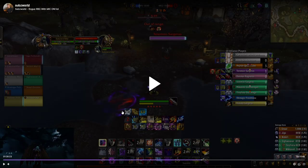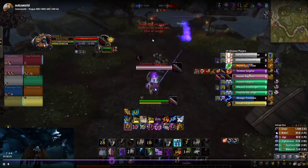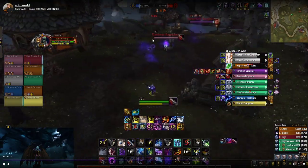He drops the fear bomb or whatever that thing is, and I know I can reset this guy because he's not in combat. So I'm thinking: I'm going to kidney this guy and sap him again. Kidney, sap again — and I'm gone.